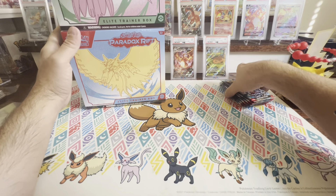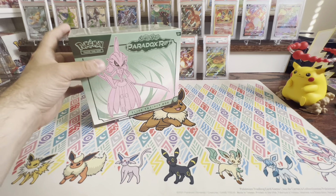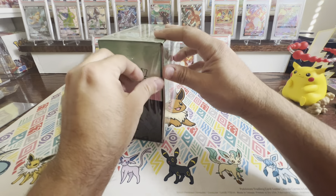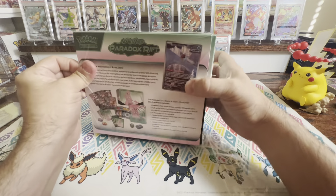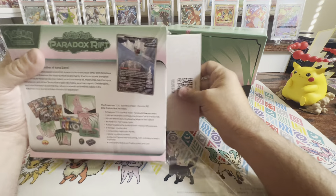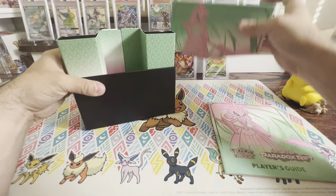Just a few things that they had available. I've also purchased some things throughout the week. I've got some stuff in the mail, so I'll show you some of the things that I got. I'll be opening both of the Elite Trainer Boxes for Paradox Rift and some booster packs that I got from the Pokemon Center this week.